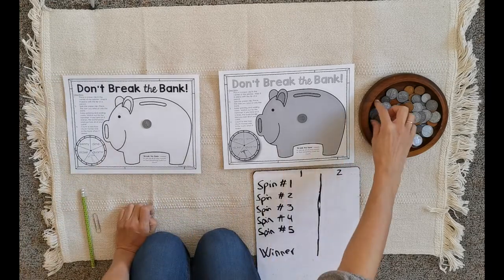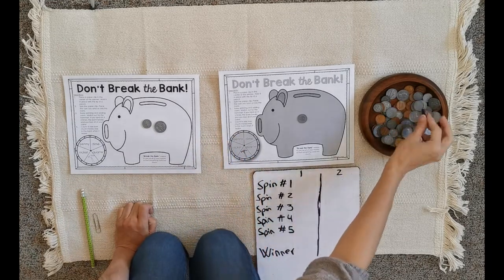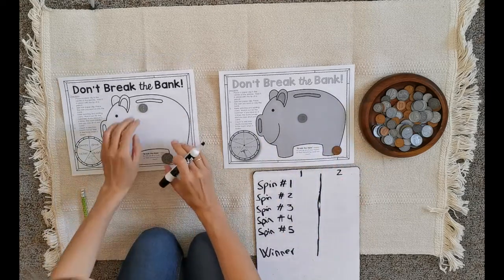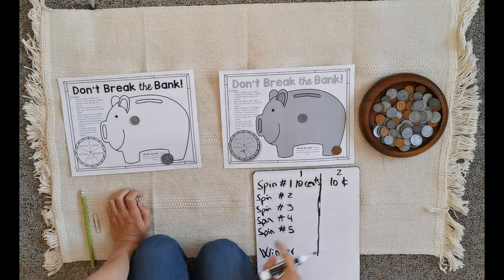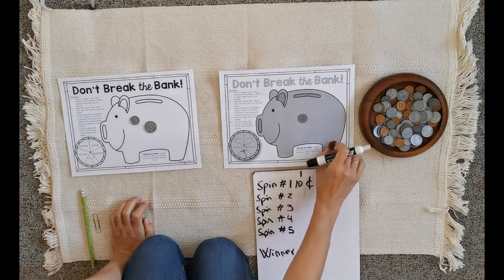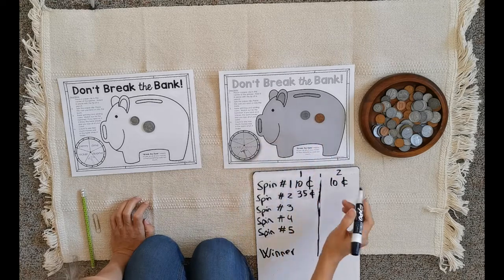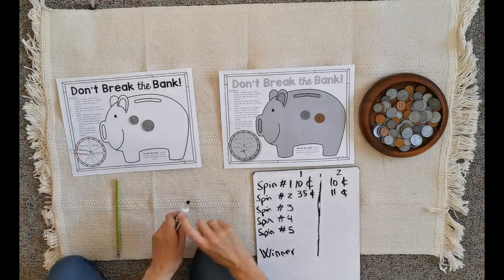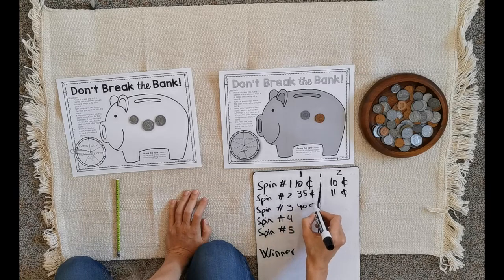Quarter! A quarter is the biggest value here, so a quarter goes over here. And my partner gets a penny. For the first spin I have ten cents, and my partner has one cent. For the second spin, I need to start adding: twenty-five plus ten is thirty-five cents. And player two: ten plus one is eleven cents.